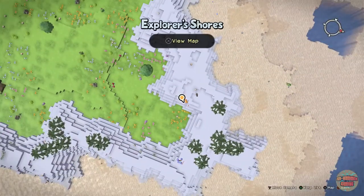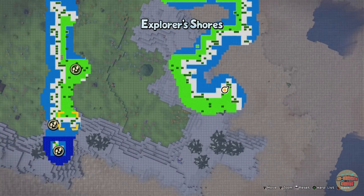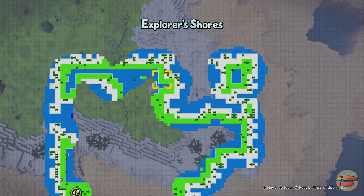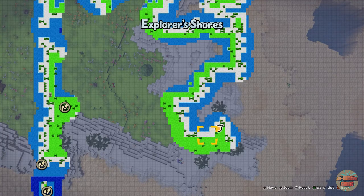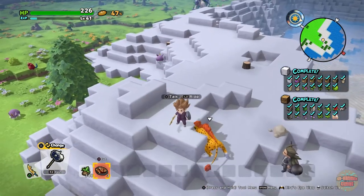He will always spawn on the snowy bits, as you can see here. I started there and ran — he always spawns on the snow, every time. So I ran all the way around here and he ended up being here. Typical — if I had gone right I would have found him a bit earlier.